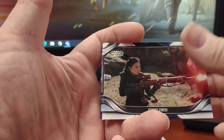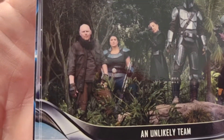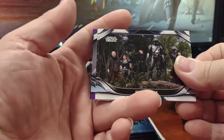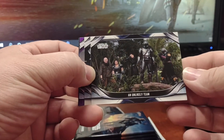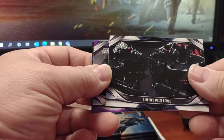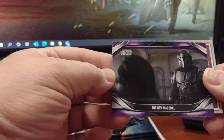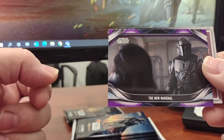Reintroduction. Looks like we got a purple one — Fennec. Unlikely Team. And there's Cara, one of her few images in Season 2. And then you've got Boba Fett also. Gideon's Prize Force, a purple New Marshal — which again that's also Cara, back of her head — and a Dark Trooper.